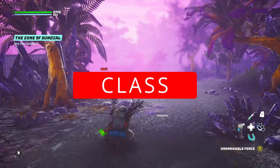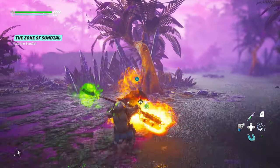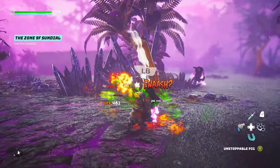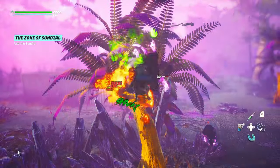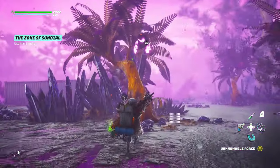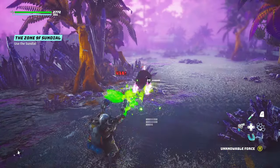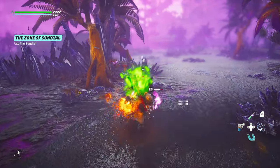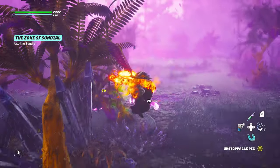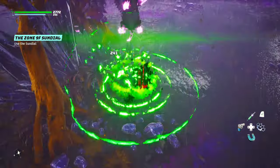Now the juicy part of character creation: choosing your class. When you choose a class, choose it for the perks you need for your build. Every class has five class perks that are exclusive or shared with other classes. Do not mind the starting weapon or gear — you can get those as you play. The important thing is the class perk you need for your build.